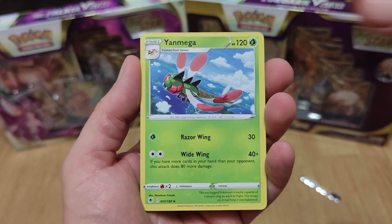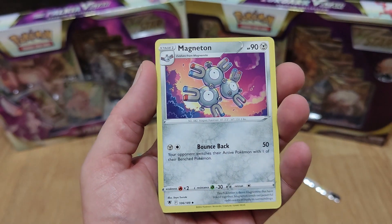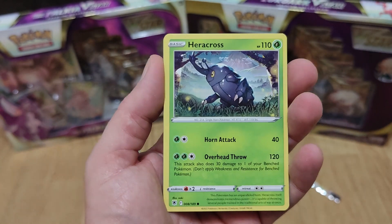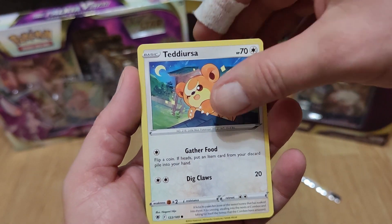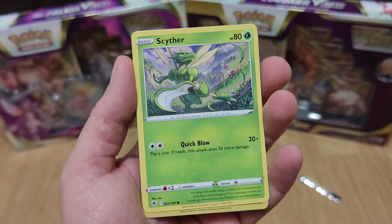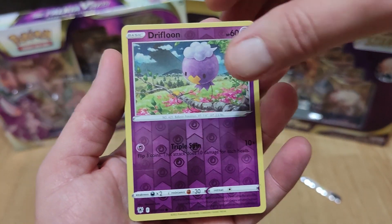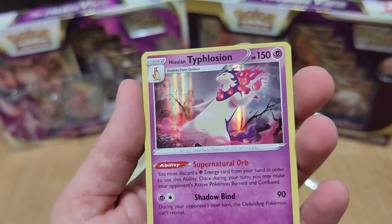Yanmega, Gabe Chobok Trainer Card, Magneton, Eevee, Heracross, Teddiursa, Mountain Sky Turn, Reverse Lookout, Driftloon, and a nice Hisuian Decidueye.